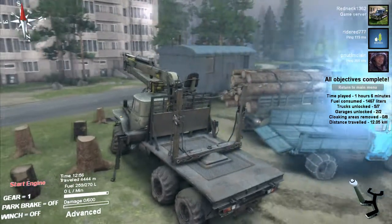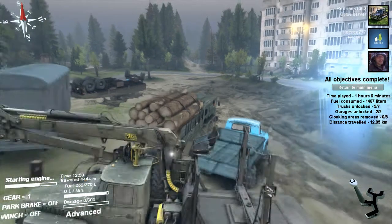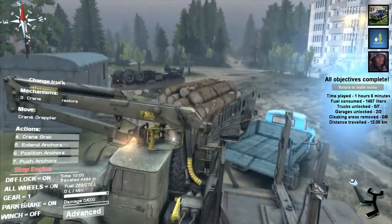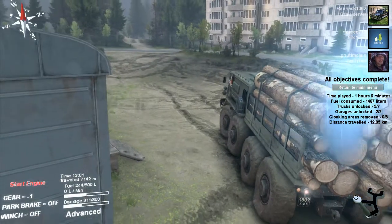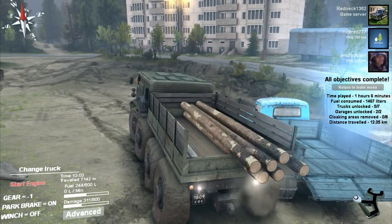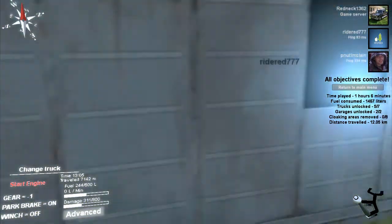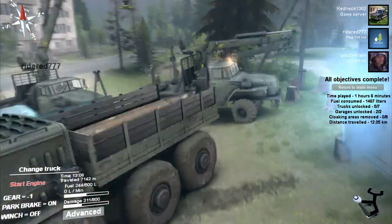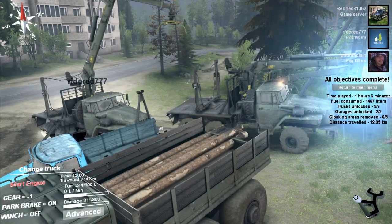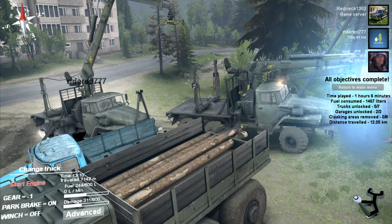This is basically the setup you want to have. In order to do this, I've got to start up this truck's engine so I can operate the crane. As you can see, the crane's already set up — legs are down and all that. You've got to change over to the D-type, which I have set up with the logs right now. When we found out you can't do this with other people — you have to do it by yourself. You can have other people playing in multiplayer, but they can't help. You've got to do it yourself.